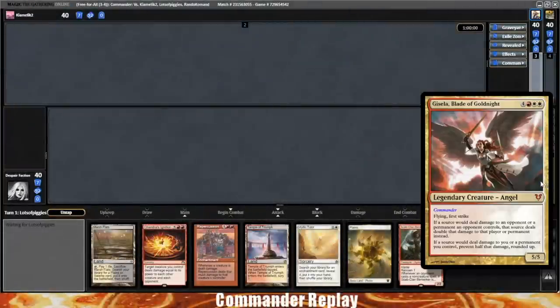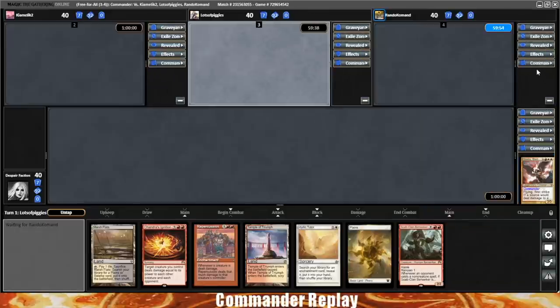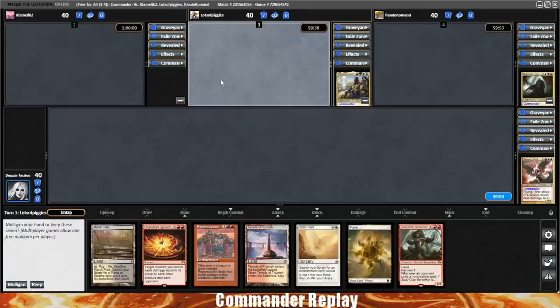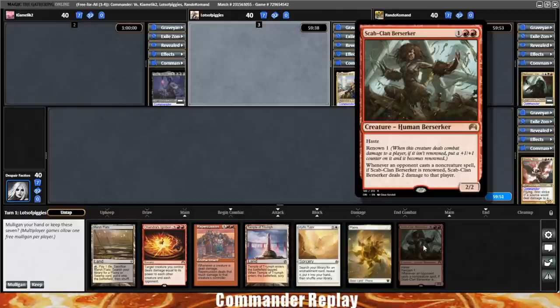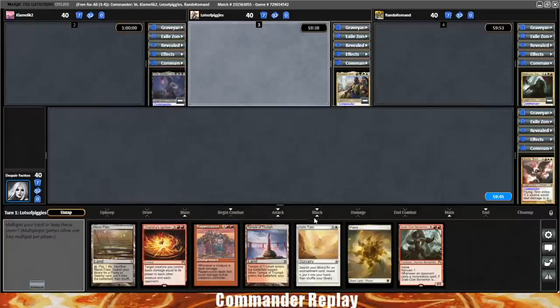Welcome back everyone, playing some Gisela, Blade of Goldnight today. We are testing out some of the M21 toys. Gisela got a lot of really cool stuff in M21 — a lot of red creatures, a lot of red cards that care about burning stuff. You got Mangara to draw some extra cards. Gisela picked up quite a bit. Take a look at this opening hand — we've got three lands, seems okay. We've got a Scab Clan Berserker.